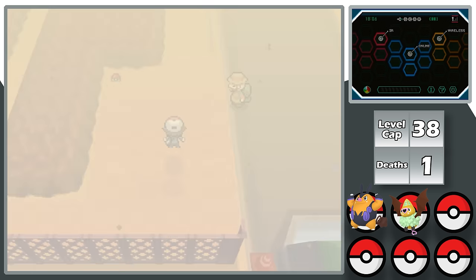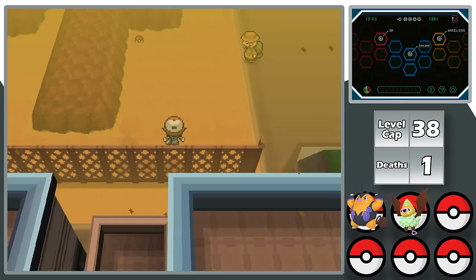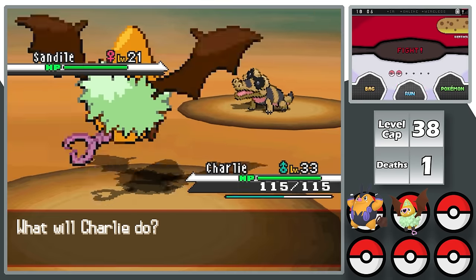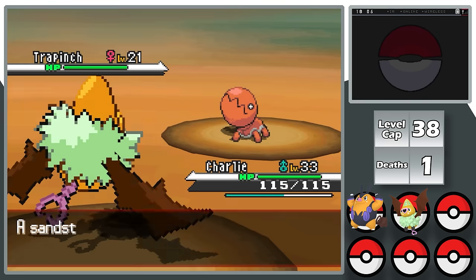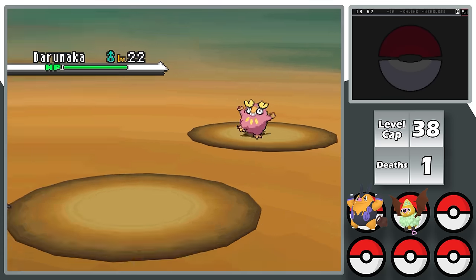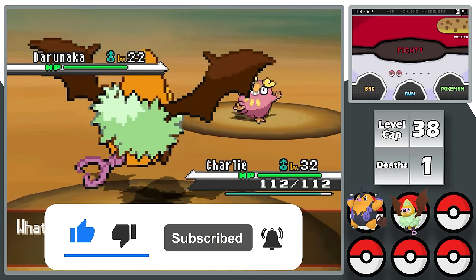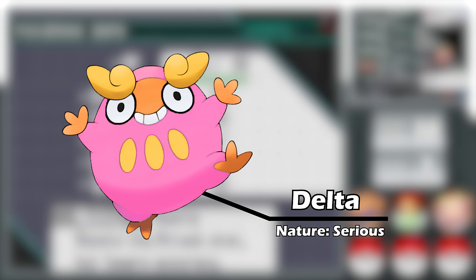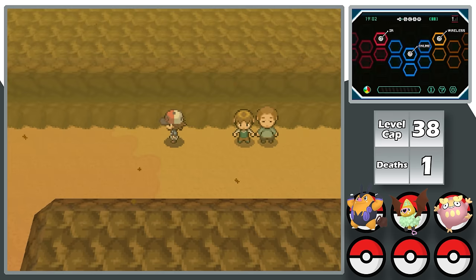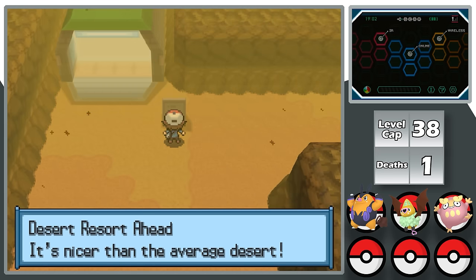With the third badge I move to Route 4's desert. I want Sandile, since Krookodile is extremely good for the next gym and beyond. But after 17 brutal days of hunting, I find a Shiny I wasn't looking for — Darumaka. I catch him and give him the nickname Delta; his nature is Serious and his ability is Hustle, which evolves into Sheer Force. Still, I haven't forgotten about Krookodile, so I head to the Desert Resort for one more chance.